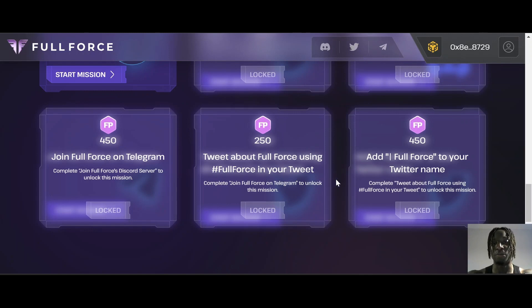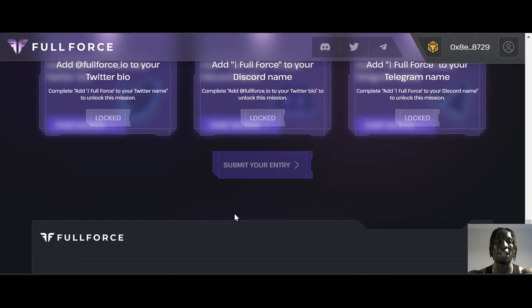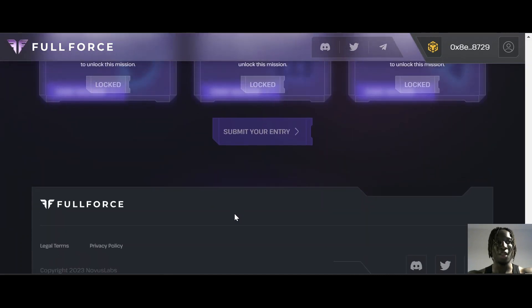Tweet about Full Force using the #FullForce hashtag and add 'Full Force' to your Twitter name. You can also add 'fullforce.io' or 'fullforce_io' to your Twitter bio, add Full Force to your Discord name, and add Full Force to your Telegram name. Finally, submit your entry to potentially be one of the lucky winners.